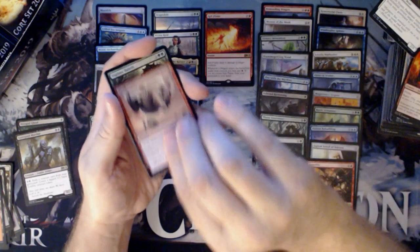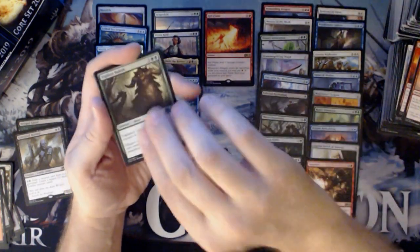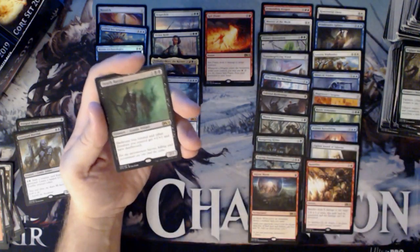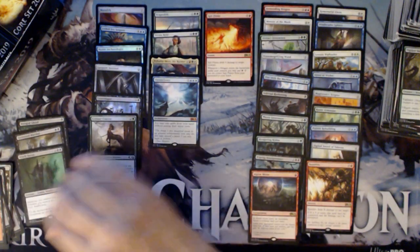We have a Thud, a Vigilant Baloth, Gravedigger, and a Death Baron. Very nice — hitting all the cards I need for my deck. Very nice. Tranquil Expanse and a Bat.